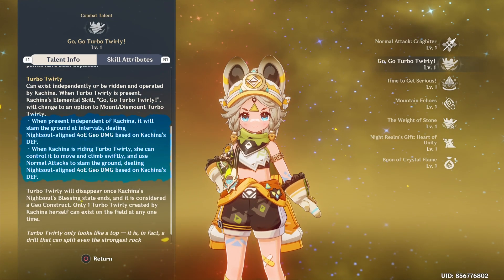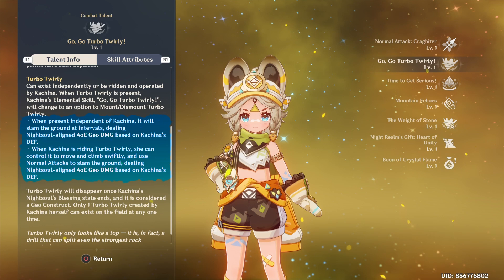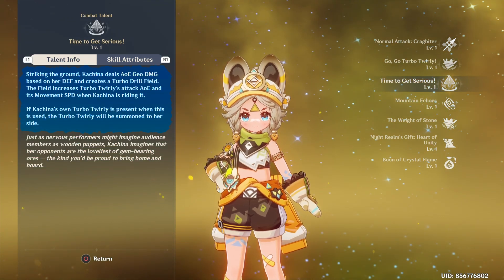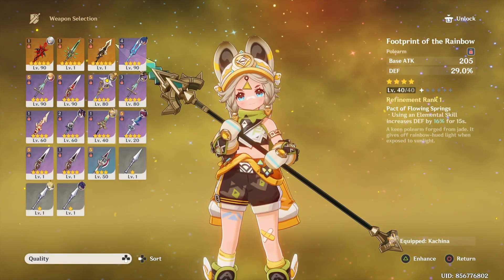Kachina is a new free four-star character with an amazing kit for this weapon — an off-field Geo DPS with defense-scaling damage for both her skill and her ultimate. This weapon is literally meant for Kachina and can be R5'd. You get her for free, you get this weapon for free — all you have to do is build it.